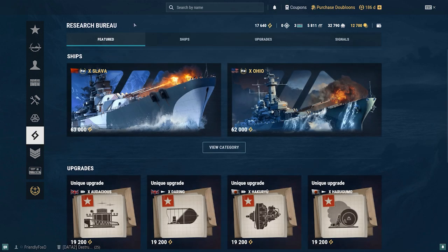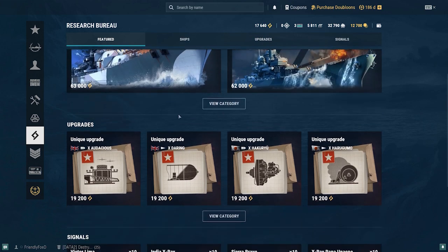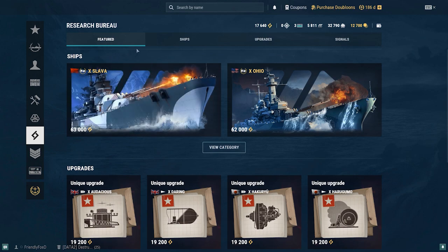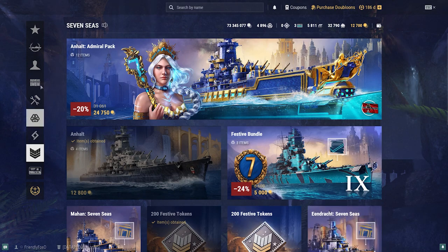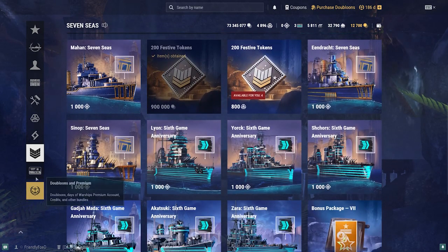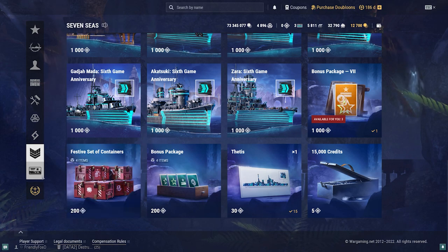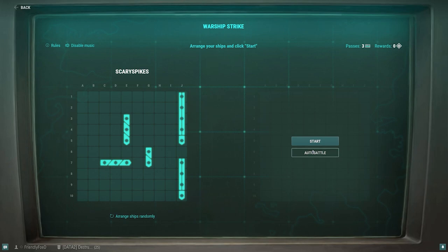The research bureau, if you've ever played Call of Duty, is a bit like prestige. If you research and purchase tier 1 through tier 10 of a particular ship line, you can go through the research bureau to sell all those ships and reset that line. When you go through them again, unlocking and purchasing them earns research bureau points, which you can use to buy ships, special upgrades, or special signal flags. I'll make a dedicated video about this if there's interest.